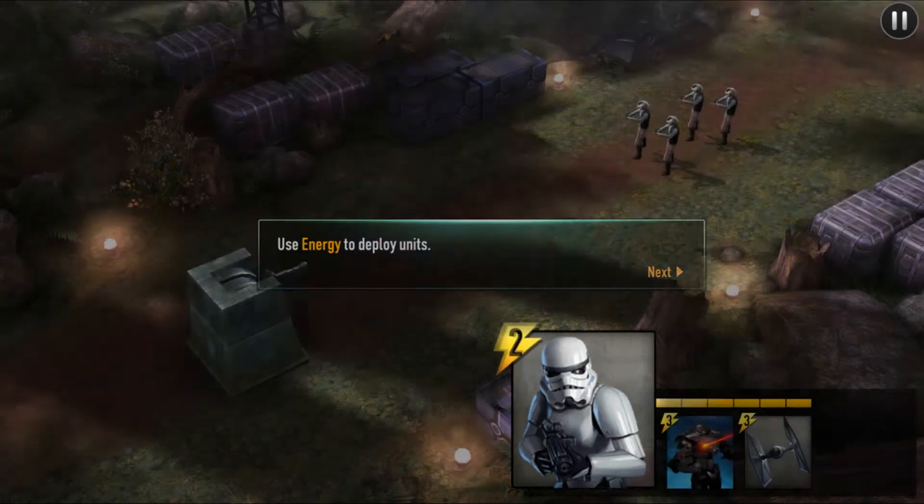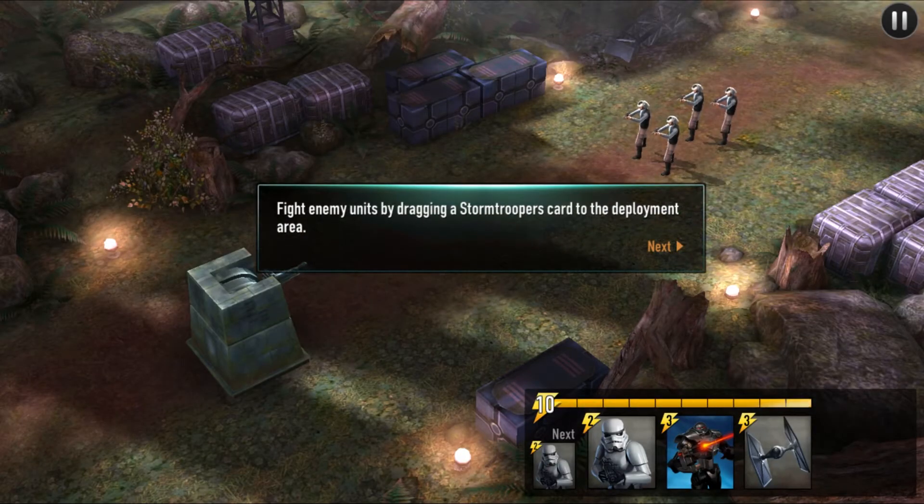Use energy to deploy your units. On the bottom right you'll see a big ten with a flashing yellow line — that's your energy, which replenishes over time. You always start with seven and it builds up to ten. You don't want to go over ten because you'll waste energy. Each card has an energy cost: stormtroopers cost two energy, the sentry droid costs three, and a tie fighter costs three. When building decks, bear in mind the energy cost because a high-cost deck takes longer to deploy.